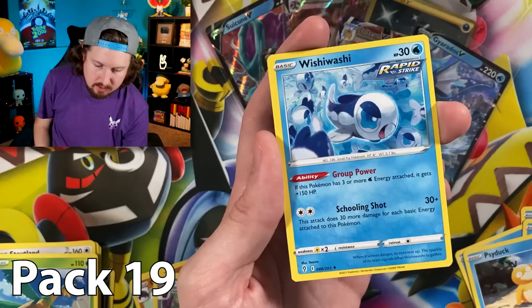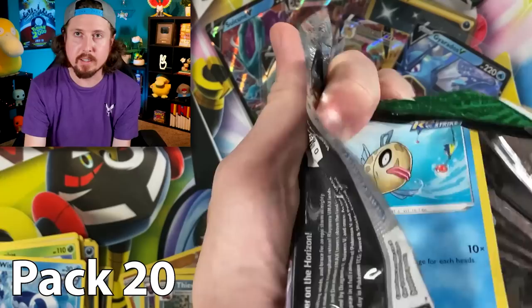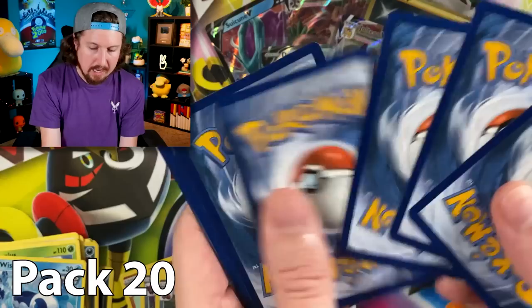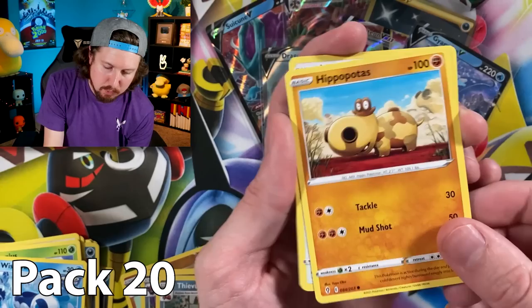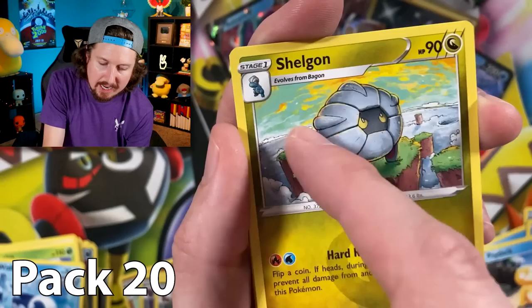We got Marill, Drowzee, Scraggy, Feebas, Hitmonchan, energy — right over there in the filing cabinet — Moon and Sun Badge, that dragon right there, and a Wishiwashi. Sometimes that's a reminder to wash your clothes, do some laundry! That's my reminder after this — I'll probably forget, but at least Wishiwashi reminded me. Sharpedo, Hippopotas, Lillipup, Bergmite.